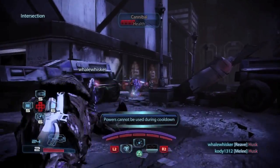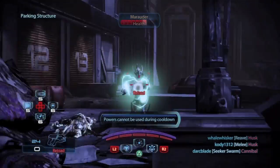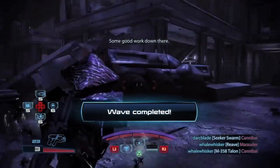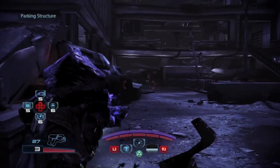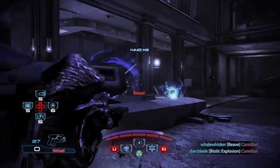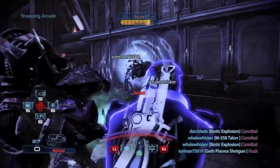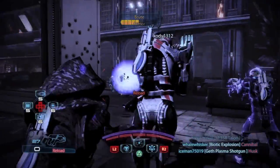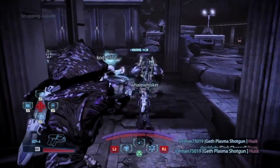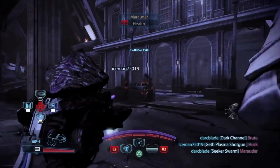The second ability available to the Awakened Collector is Seeker Swarm. The Awakened Collector will summon three Seeker Swarms to cloud around him. These swarms have multiple purposes: they can deal direct damage, slow down opponents, and activate biotic explosions. There is a fourth use depending on if you put points into damage reduction in the Seeker Swarm tree — each swarm will grant you 10% damage reduction, so by default you would have 30% damage reduction with all swarms up, or 40% if you put points into Swarm Count to increase the amount of swarms by one.